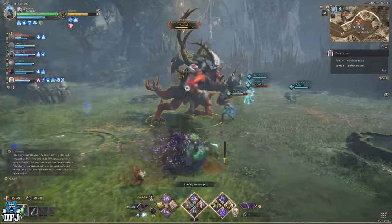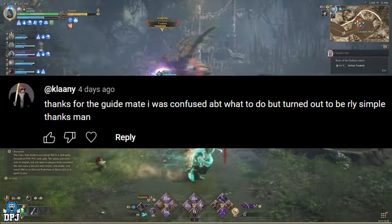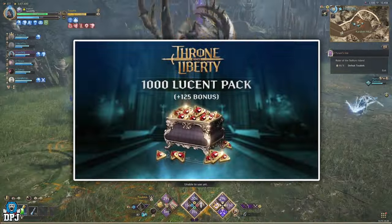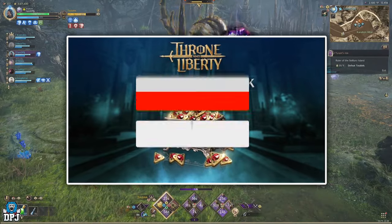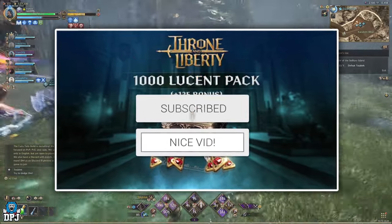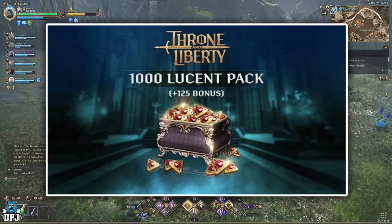How's it going guys, my name is DPJ. The winner of my recent 1000 plus Lucent giveaway you can see on screen now — if this is you, hit me up on my Discord link down below to claim your winnings. Do you want to win 1000 plus Lucent? Drop a like on this video, leave me a comment down below, and make sure you are subbed. I'll pick winners from the comments section of my Throne and Liberty videos and announce them in a couple of days. Good luck everybody.